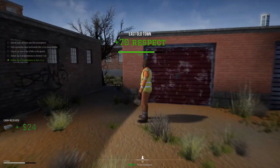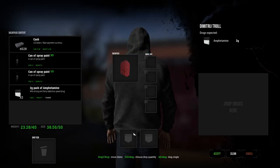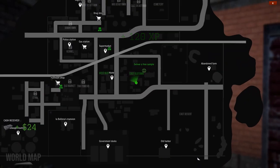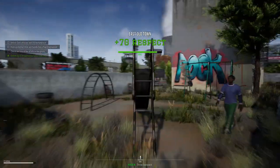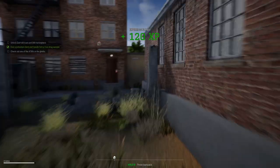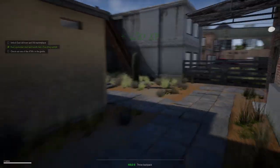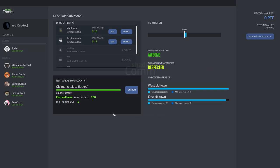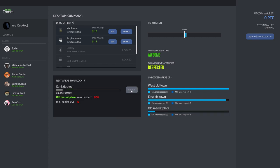The first tip would be unlocking new zones, which would allow you to get more clients, more space, and just overall increase business. How can you access these zones? First you need to just be doing your normal routine, building up respect and experience. Once you gain enough of this, you'll actually be able to unlock new zones if you head up to your shady comm. From here you can see the requirements you need to actually unlock the zone, and then when the time comes, that's actually where you go to unlock it.